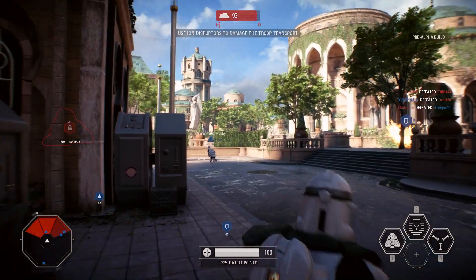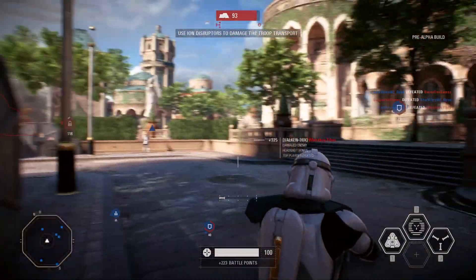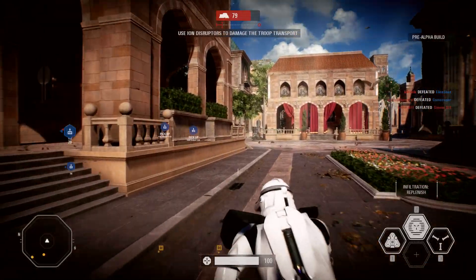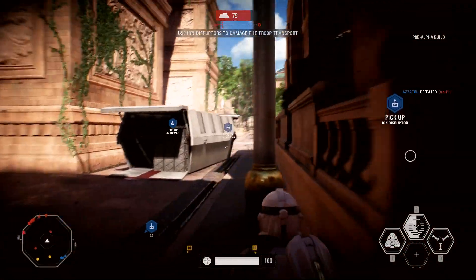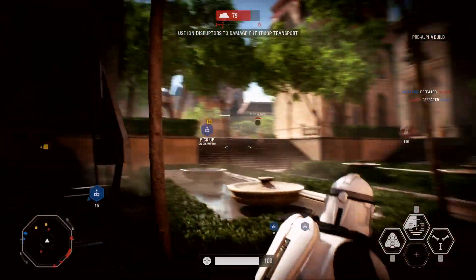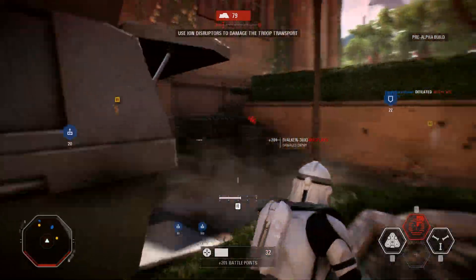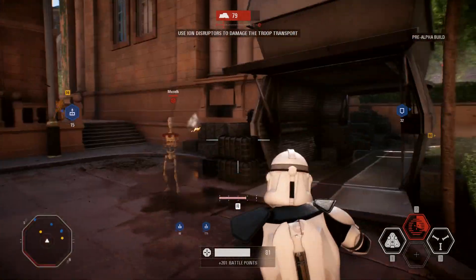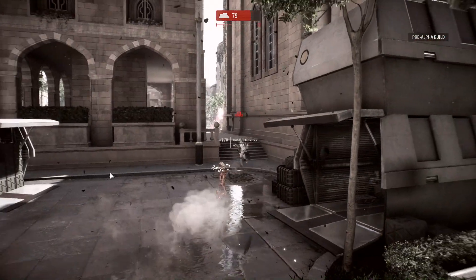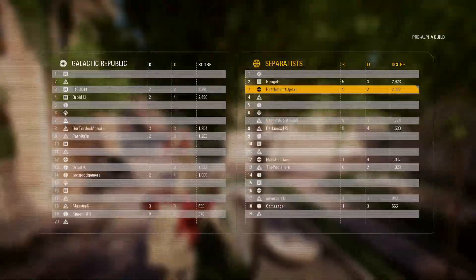They've also added some different snipers, such as the burst sniper which I think is called the A280CFE, which adds another type of sniping to the game. I didn't personally think it was too good for long range simply because it had recoil, so when you fired a burst only the first shot would hit, making it quite tricky to get kills at long range. However it was pretty good at short range, and with both snipers I managed to get kills up close — not actually sniping, but basically spamming the blaster at close range with no scope.